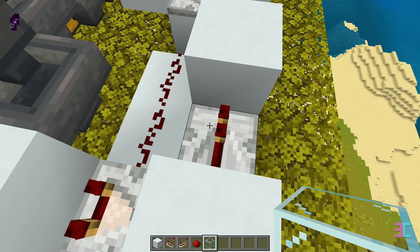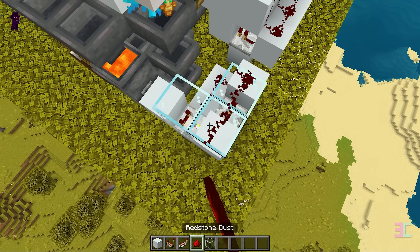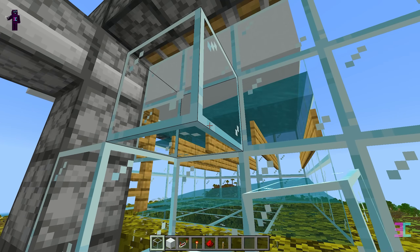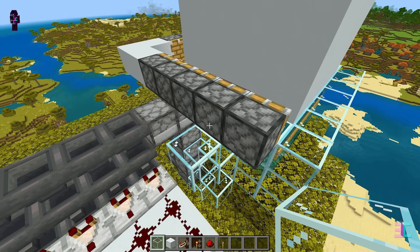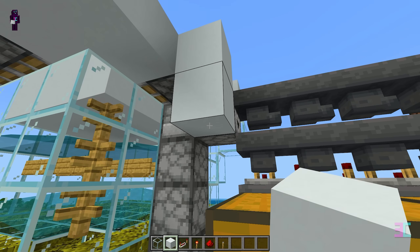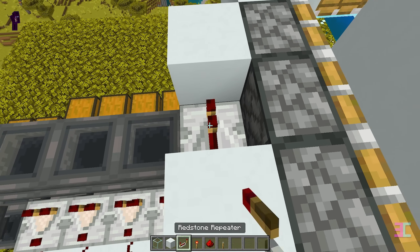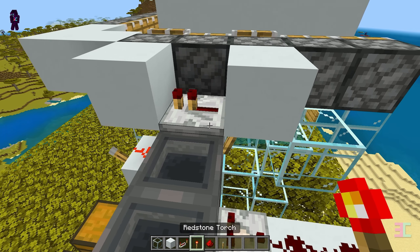Place three glass blocks in this area. Then add five more pieces of redstone dust to complete the circuit. Back on this side, place four glass blocks in this configuration. Then set a temporary block and place another glass block against it. Remove the temporary block afterwards. Next, place two solid blocks there. Then place a temporary block there and one more solid block beneath it. Break the temporary block and attach a lever to the solid block. Up on top, place a redstone repeater like this, followed by a piece of redstone dust and then a redstone torch against this dropper to set up the redstone clock.